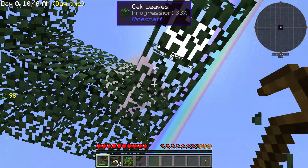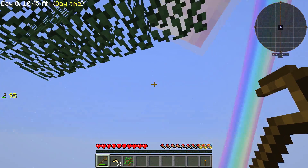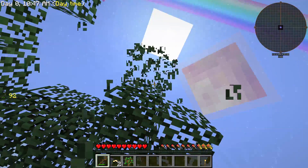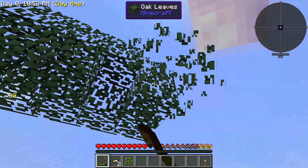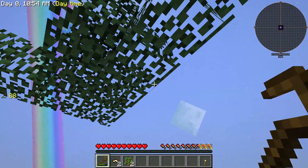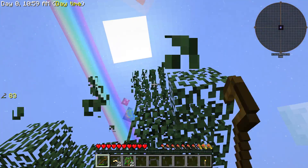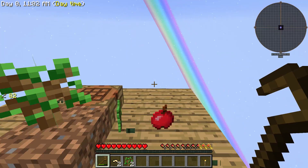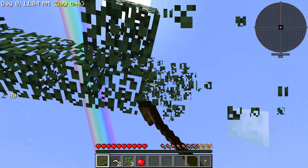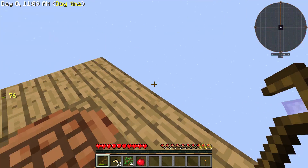I hate getting next to the edge. That's why I don't like heights, and I still get vertigo just by playing these skyblocks. That's why I don't want to move while I'm doing the crook or I'll just walk right off. Ooh, an apple!